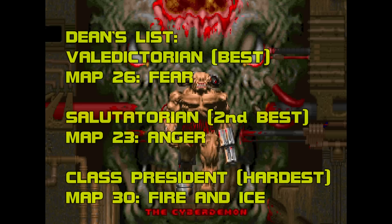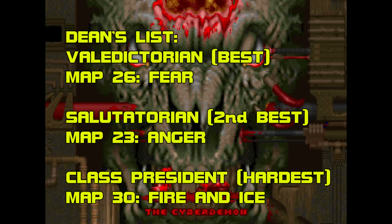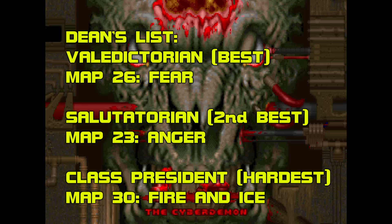Now for the Dean's List. Valedictorian: Map 26, Fear. Salutatorian: Map 23, Anger. Class President: Map 30, Fire and Ice — obviously. And the Dunce Cap goes to Map 28, Run From It. Thank you very much for watching, and please feel free to share your thoughts on the wad down below. I'd love to hear what you think, and I'll heart your comments to let you know I've read them. This is MtPain27, and I'll see you in the next episode of Dean of Doom.